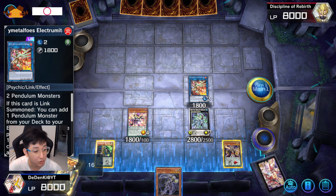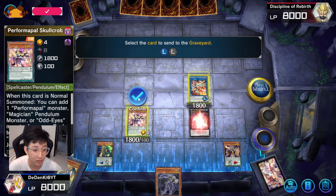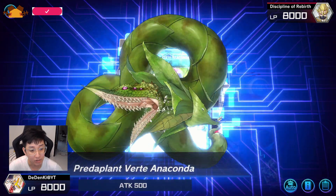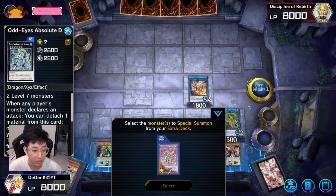Actually let me just go into Berd from here. Maybe in this case I'll leave Electromite there — yeah I think I can leave Electromite there. Get in my Berd, and Absolute Dragon will bring my Odd-Eyes Vortex here.